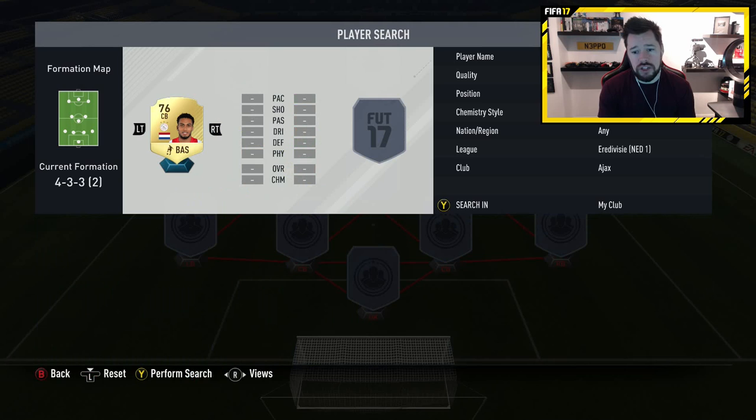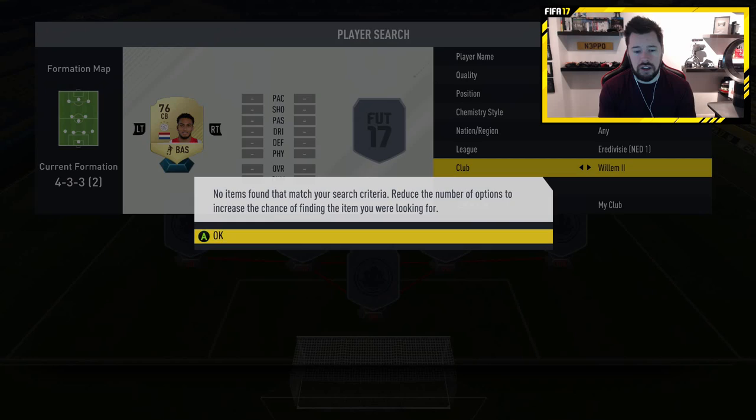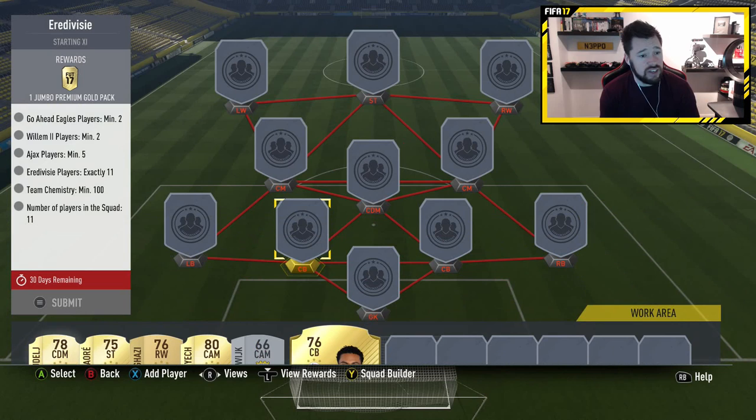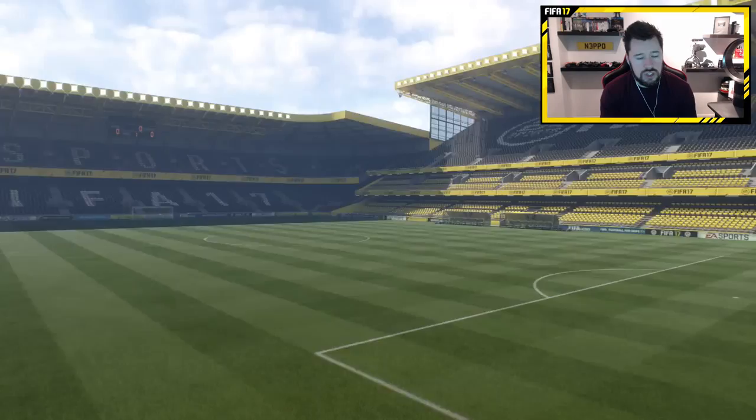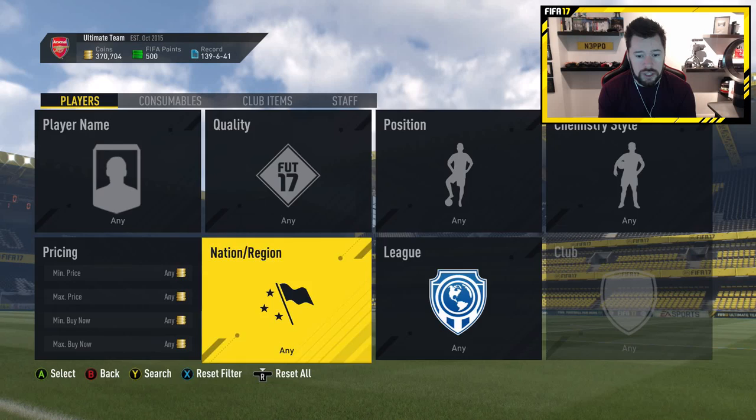I'm going to do these with players in my club but you guys will probably be able to get them a little bit cheaper. Next up we have Go Ahead Eagles. I only have one Go Ahead Eagles player and I need 2. And Willem the 2nd — I don't have anyone from Willem II. So let's look for Willem II and Go Ahead Eagles and see how cheaply we can get them, because the squad building challenges have just started, so the market might still be good.